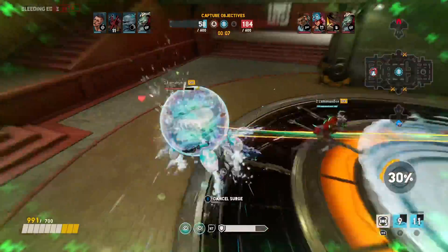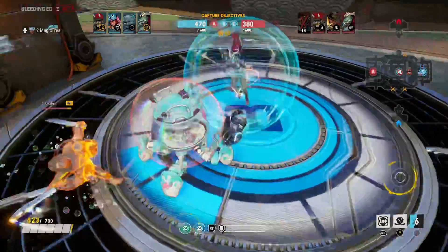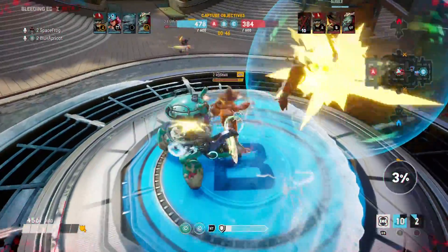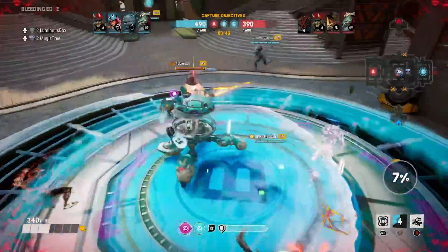On top of all that, Mekko also has two supers, and we reckon the exclusion bubble is probably the best one. This basically traps an enemy fighter inside a bubble which floats in the air for several seconds. While this doesn't inflict any damage, and in fact prevents the bubbled player from taking any damage, getting trapped inside the bubble is still incredibly annoying.